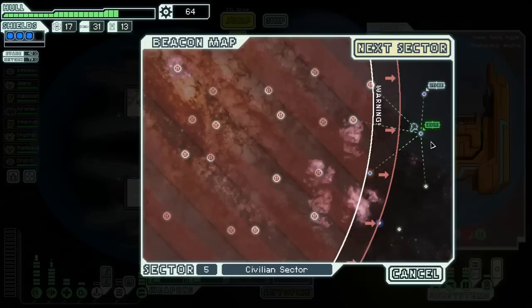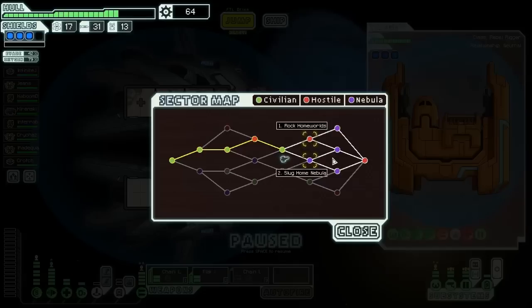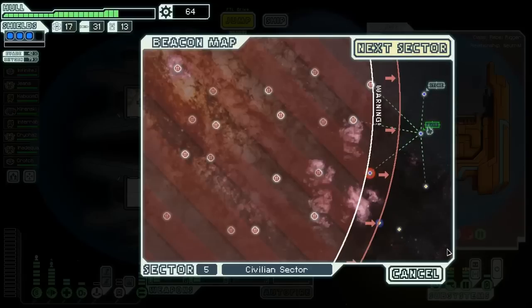Alright, we're healed up. It doesn't look like we have enough time to jump down here and then back to the exit, so we'll have to go to the next sector. This is an interesting choice — we could either go to the Rock Homeworlds or the Slug Home Nebula. Either one would give us the opportunity to potentially do a ship unlock quest, and there are just some unique events in the Homeworlds. I think I'll just leave it here and we can perhaps even discuss in the thread. This has been episode 11 of Faster Than Light. I'm Opal Stiltskin and I hope to see you next time.